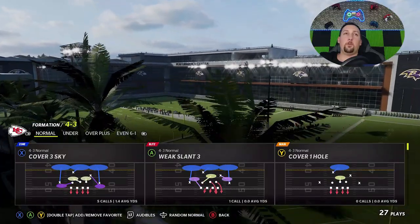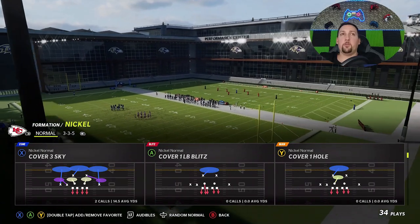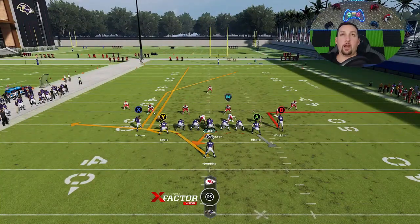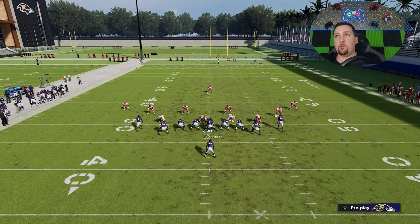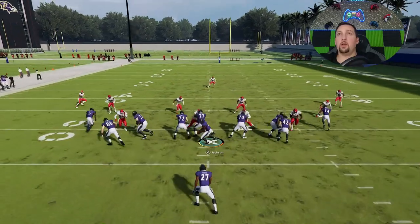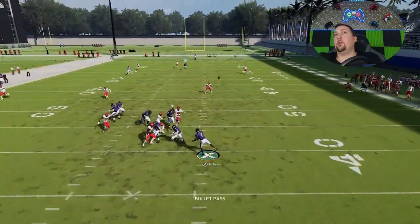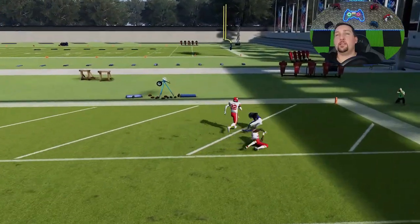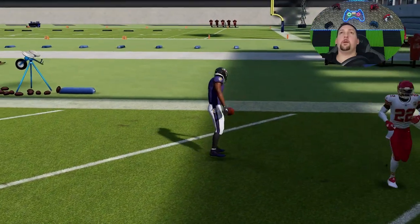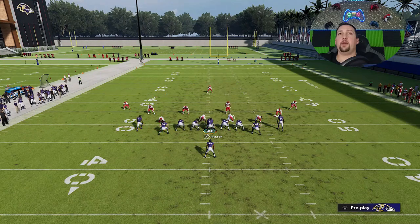Next up we'll do cover three — we'll switch it up and go to nickel to give the defense a little bit of an advantage. Against cover three, it's really better to just put the B route on a five-yard out and streak the Y route. You can slide your protection, roll in the direction, and have an extra block. You can see we get over the top of that cornerback, though it's not as big a window. The delay fade makes it a bigger window.